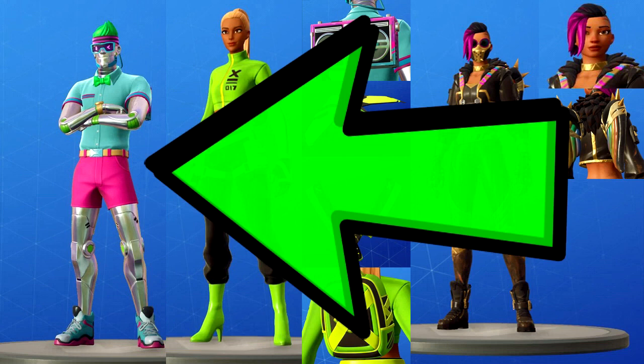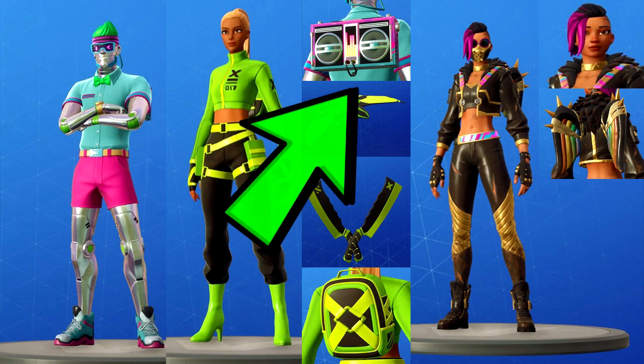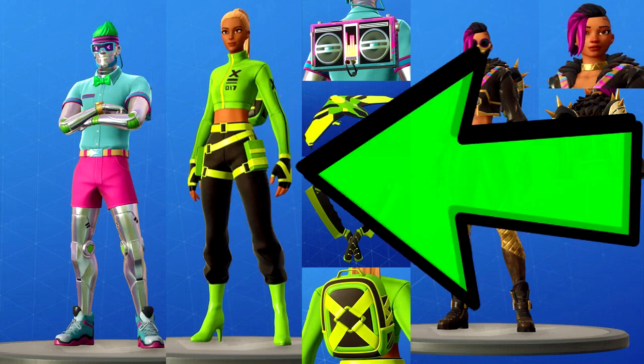Now let's talk about the skins. The one all the way on the left side looks like a robot ninja — that's the Barbatic set. That set is coming in the nearby future, maybe in the summer. And this one is Bruise 3000 — it looks pretty badass, a really nice skin. If you look on the back of him, he has a Boombox 3000, which is pretty cool.